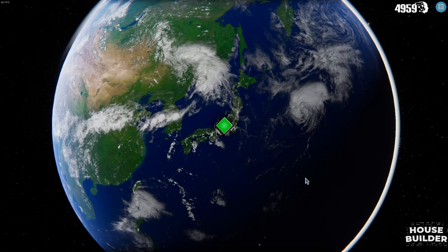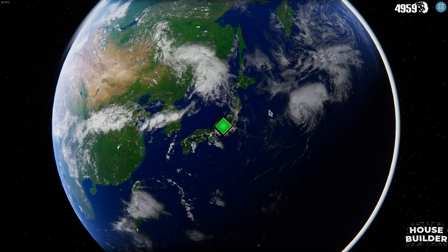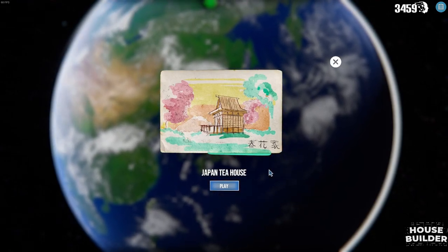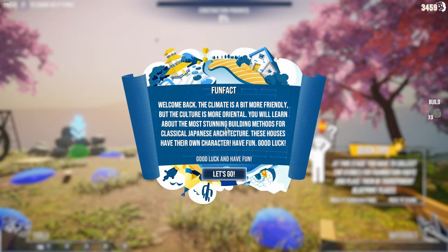Hey everyone, welcome back to House Builder. We are going to do the Japanese house today. This opened up for us last episode - we can buy it for fifteen hundred dollars, fifteen hundred coins, whatever the currency is. Are you sure you want to buy this house? Yes, we're picking up right where we left off - the Japan tea house.